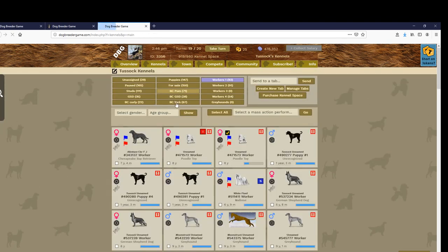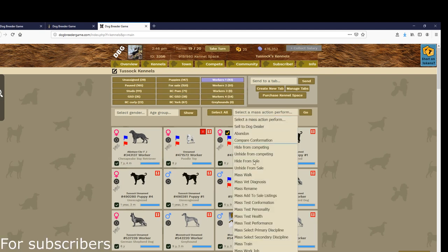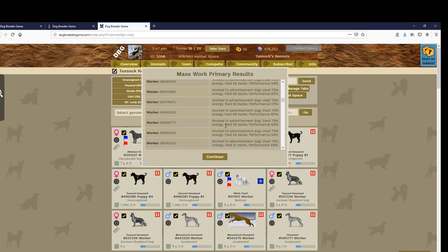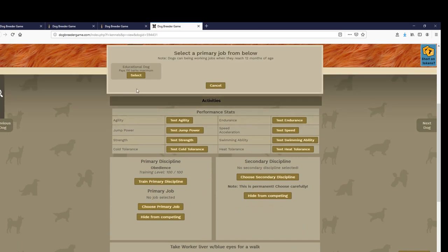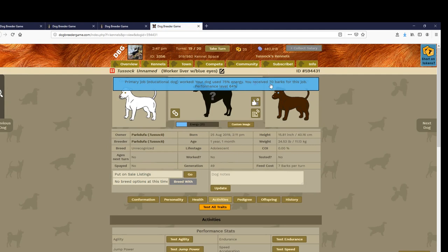You can do this by working all of your dogs every turn. I have two rooms of workers — a basic player can only have four rooms. Select all, work job, primary — it's a subscriber function. Set shows job like this and work it. It says 70 barks for this dog, and I write down what they earn.